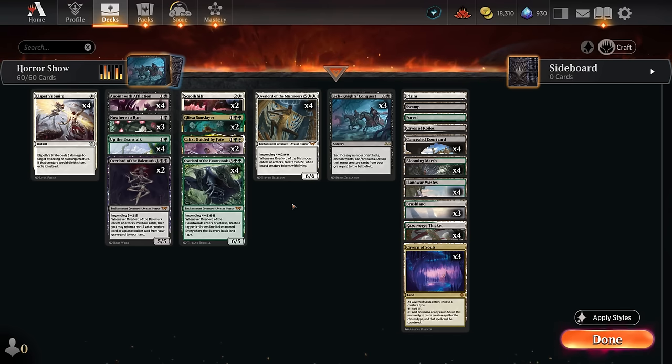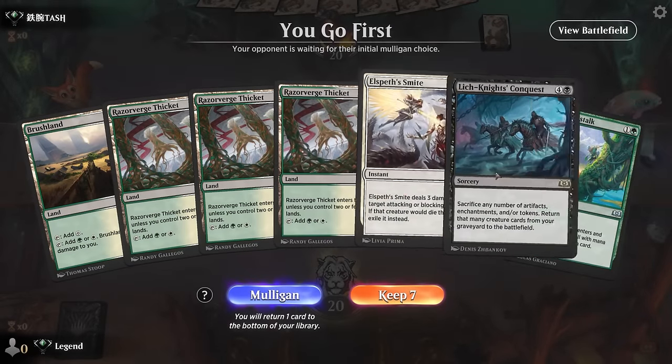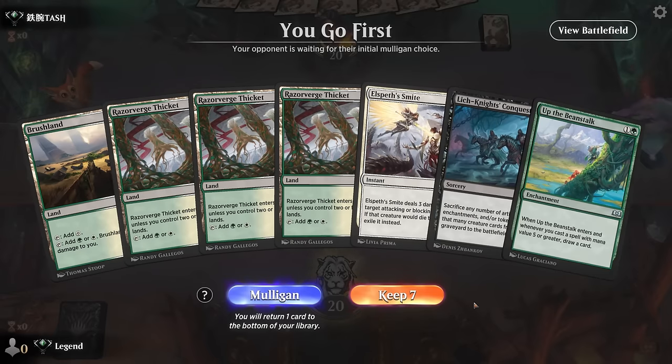That's our deck. Now let's jump into some games and see how it does. We're on the play. We have Smite into Beanstalk, and then a little bit of waiting until we can do something with Conquest. No black mana could also be a concern — this hand's borderline, but I still try it.